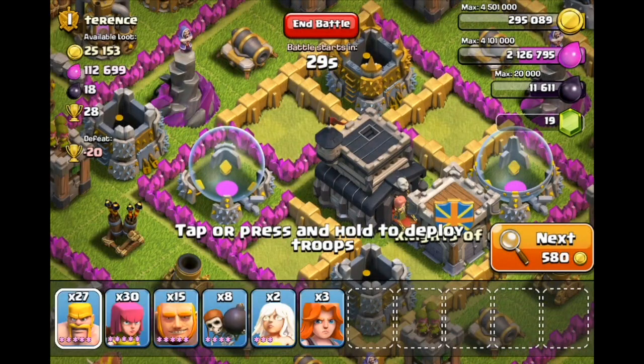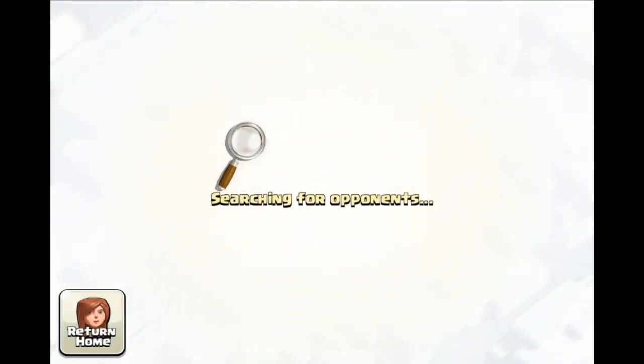Hopefully we get another good raid like last time, and hopefully my giants don't decide to walk all the way around the base to a level one air defense or whatever it was in the last one. Yeah, hopefully we can get a good raid on this for our second episode of Pick a Corner, as this continues to search for opponents.